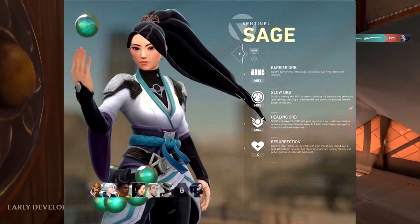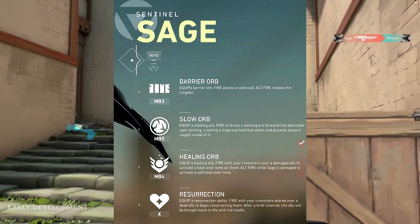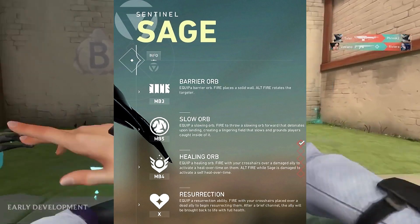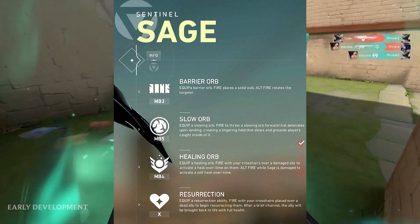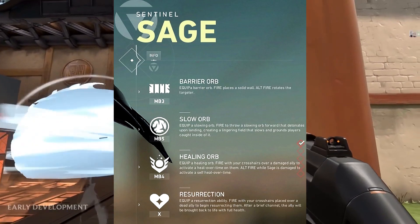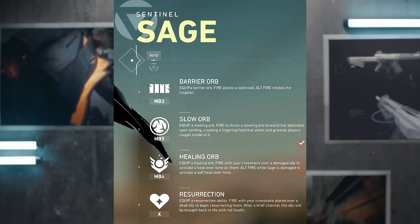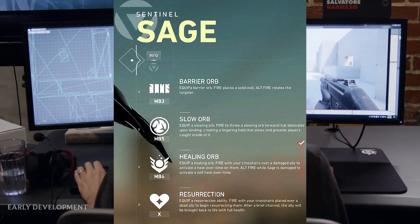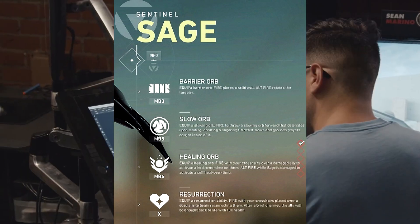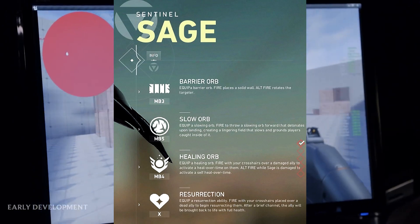With a low quality image it's really hard to read the ability information, so we're going to bring up a better image. The first ability is Barrier Orb - equip a barrier orb, fire to place a solid wall, alt fire rotates the target. The second ability is Slow Orb - fire to throw a slowing orb forward that detonates upon landing, creating a lingering field that slows and grounds players caught inside. The third ability is Healing Orb - fire with your crosshairs over a damaged ally to activate a healing over time on them, or alt fire while Sage is damaged to activate a self-heal over time.